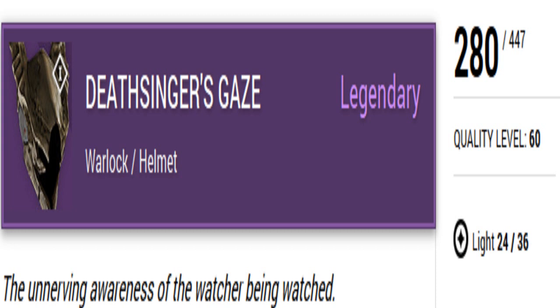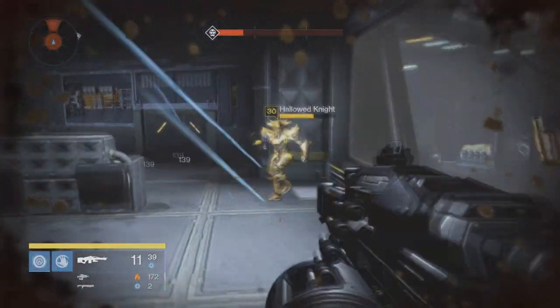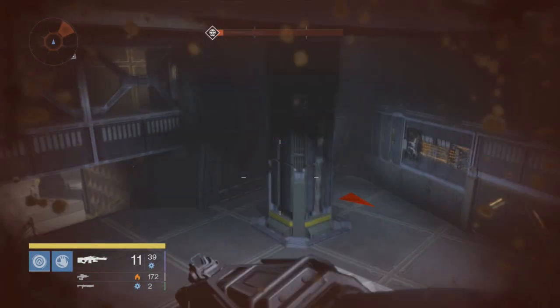You can tell the difference between the previous raid items and this raid's items by a little numeral in the top right-hand corner — I think it's a "1." Some people said it was something else, but I believe it's a one. My guess is that the next DLC will have a "2" there or something similar — I'm not entirely sure. Put in the comments what you guys think.